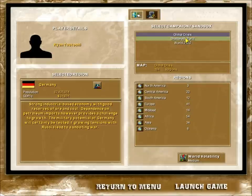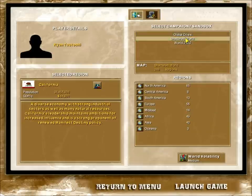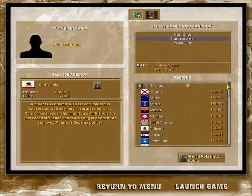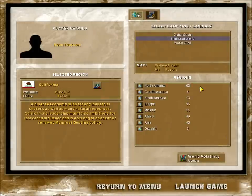Shattered World, on the other hand, is a little different. It's a much more crowded world as now there are a total of 248 different nations to deal with. In North America's case, the former countries of Canada and the United States have been completely broken up - every single state is now an independent nation. When you select Shattered World and North America, you get a pre-selected nation of California. The same can be said for every other part of every continent.